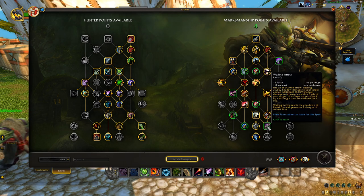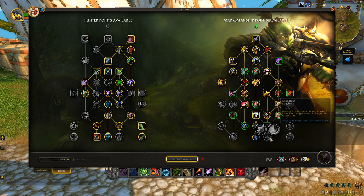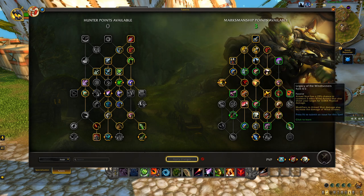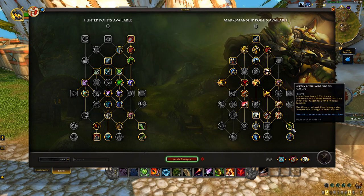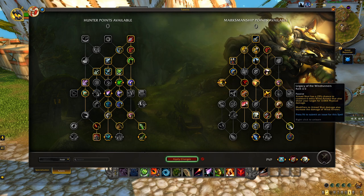With the remaining four points, if you want a Wailing Arrow build you can run with Readiness — I've enjoyed that through beta feedback but not everyone does. For this video I want a build that's easier for anyone to pick up and do well with, so I'll put one point in Bullseye, two points in Legacy of the Windrunners, and one point in Windrunner's Guidance. They haven't been proccing as much as I'd like in beta, but the passive bonus damage and potential bonus Trueshot windows can be very strong.